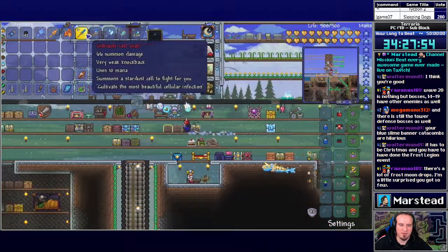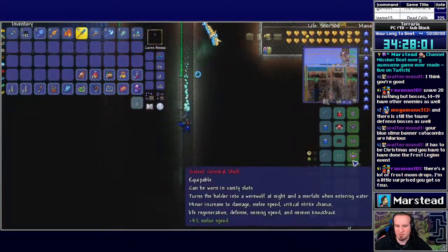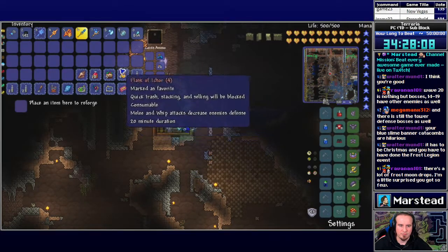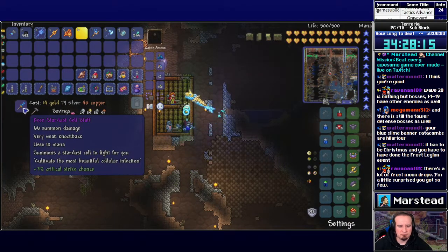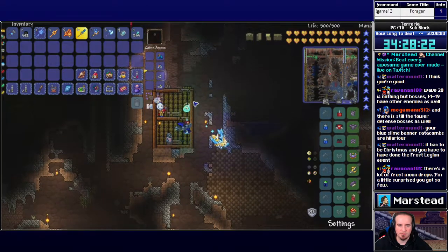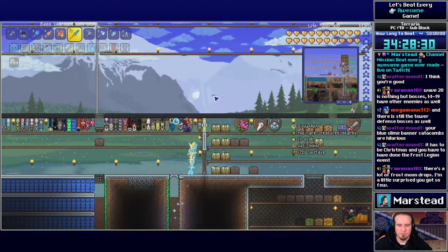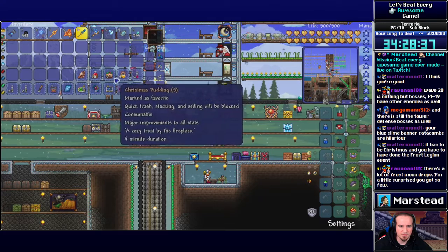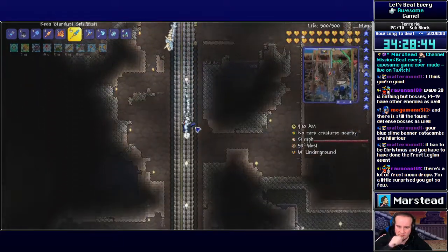I don't have to fight Moon Lord at night, but the Celestial Shell accessory is better at night. Ruthless is the best prefix for summon equipment. My stream health indicator is dipping into yellow and orange, but it doesn't look like I'm actually dropping many frames. Is anyone having viewing issues? It needs to be nighttime for the boss, so I could go start doing the pillars — I'll do that now.